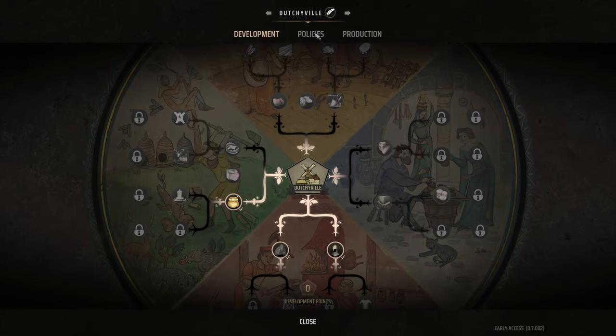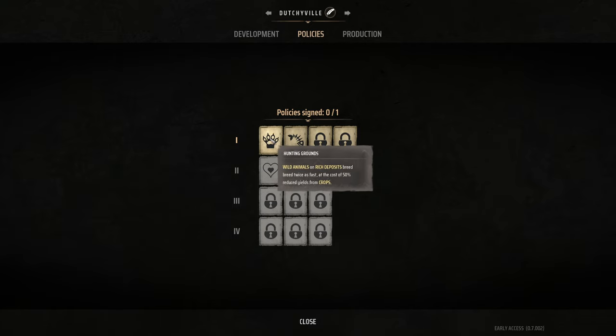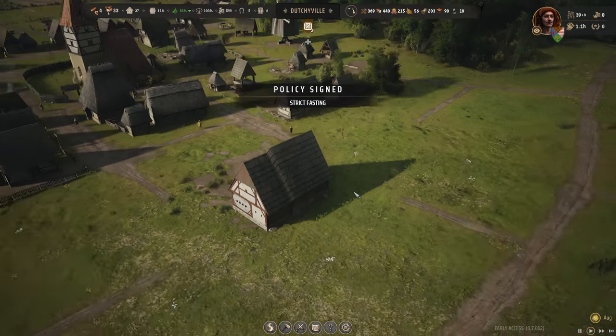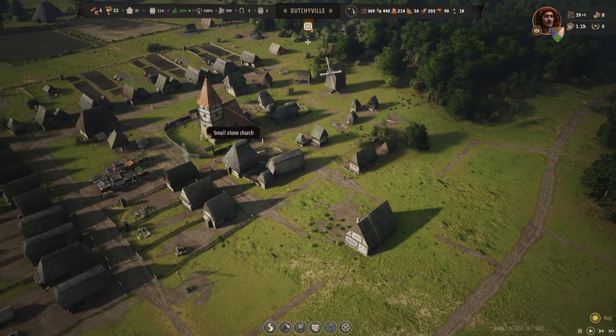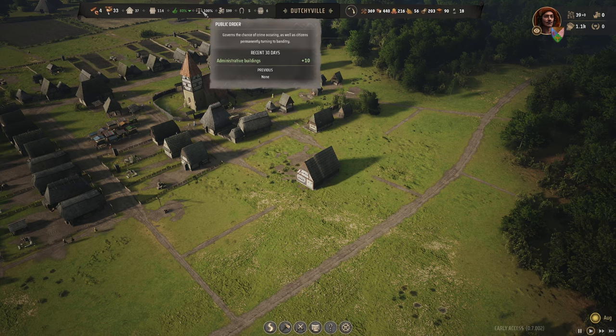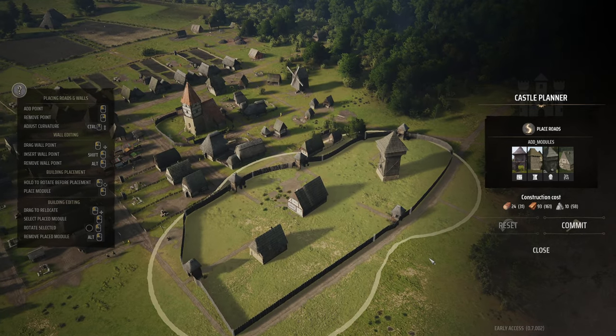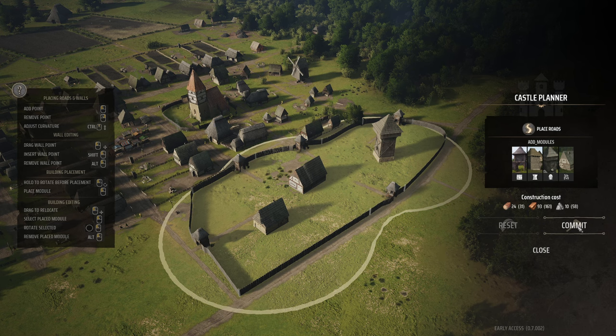We can now do a policy. Locked in early access — so these are all locked in early access. We have only two policies: wild animals on rich deposits breed twice as fast, and citizen skips every fifth meal which reduces food consumption but decreases approval at the cost of 50% reduced use from crops. Let's do this one — let's see how bad this is going to be for our approval. We need to stay above 50%, otherwise things will go wrong.